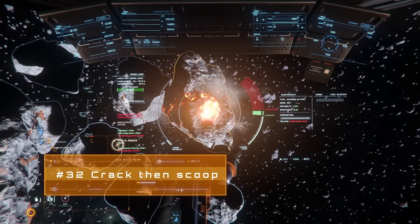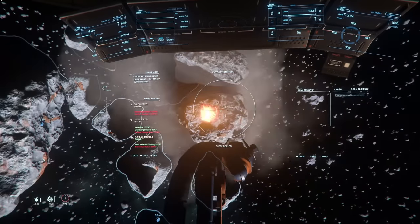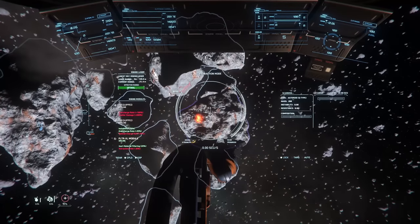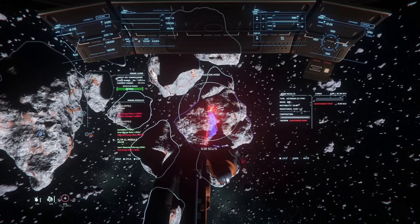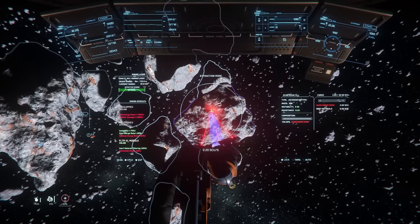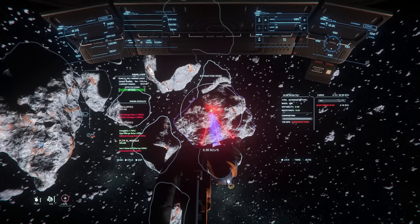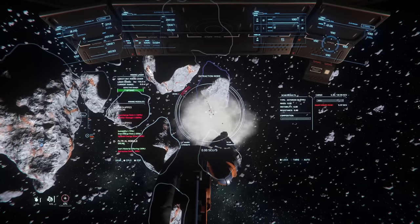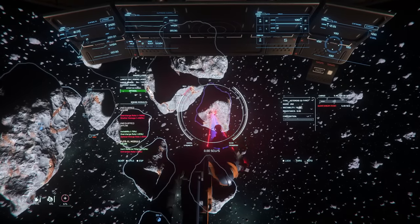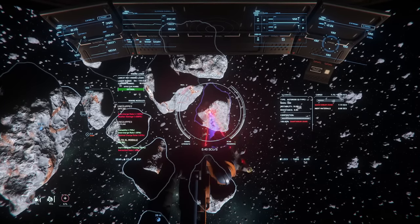I have an entire Quantanium mining guide that's over an hour long, but here's my number one tip for quant mining: break and scan all of the rocks before you scoop anything, particularly in a Prospector. Once you scoop a single gram of quant, you're on a 15-minute timer before things get explosive. So to leave yourself maximum time to get back to the refinery, make sure you don't have any more cracking to do after you've scooped the first bit. This helps you prioritise the best pieces of quant and ensures you get as much as possible back.